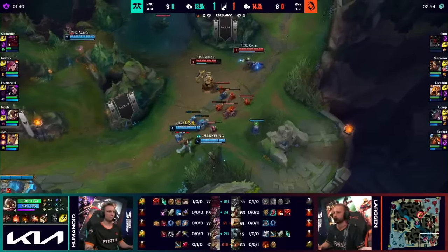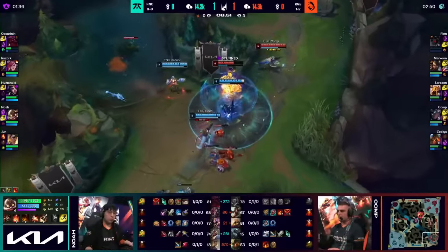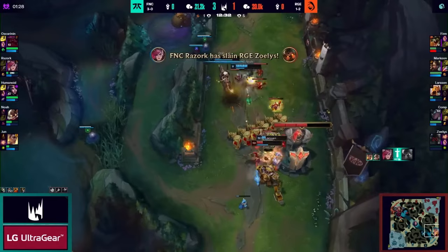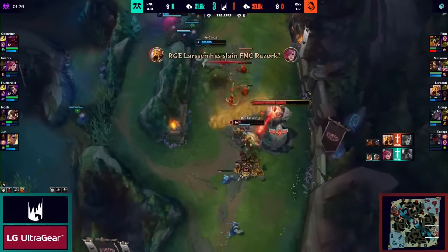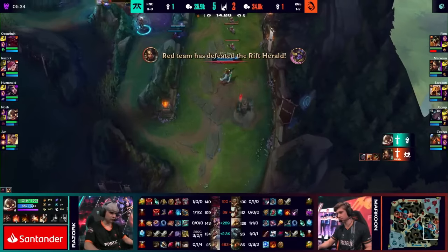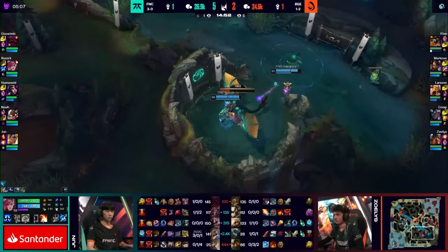This will put Rogue very quickly in an uncomfortable position as Razork also ganks bot lane within the same time. Fnatic continues to apply pressure on the bot lane, making sure that Noah is ahead as much as possible. At the end of laning phase, he's already at 3-0-1 with a 2.3k gold advantage on the Senna.